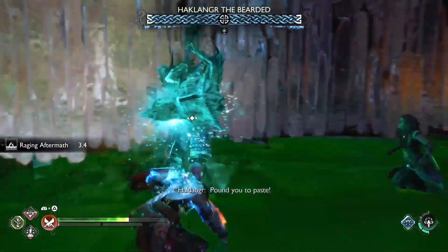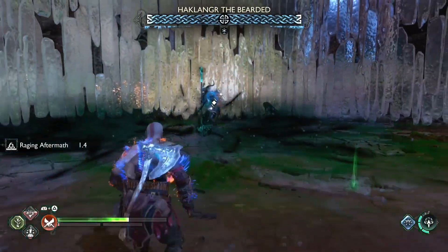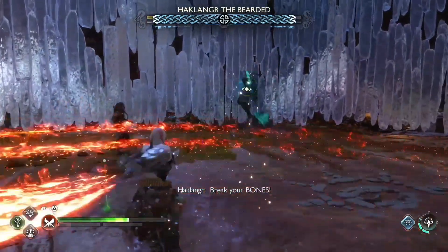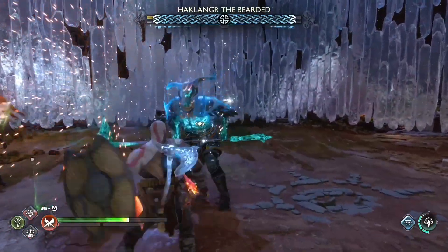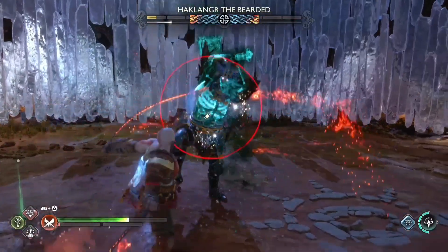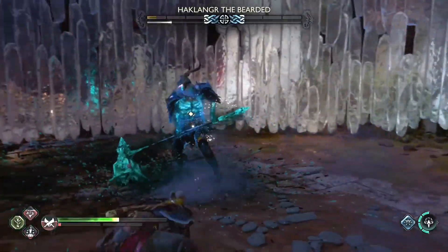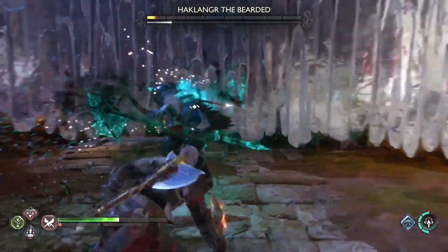He has protected his HP with magic again and the color is blue — that means it's an ice element. So I am going to switch to my Blades of Chaos because they are fire, and obviously that will take his magic down quickly. You can also do it with the axe, but that will take a longer time to break his magic.